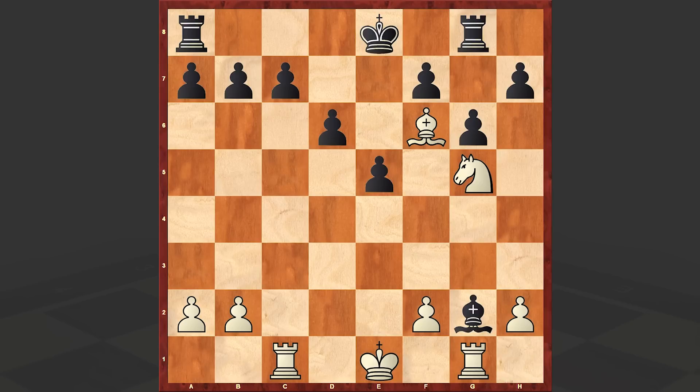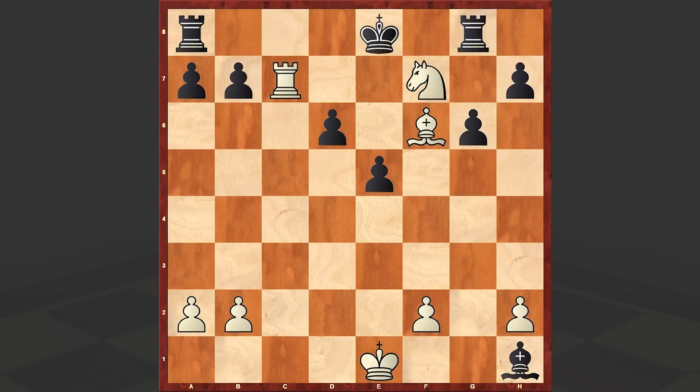Instead of making the Rg1 move, White went for Rxc7, sacrificing the rook. All Black could do was to accept the sacrifice, and there came Nxf7 check. These three pieces are totally paralyzing Black's position and are almost creating a mating net around the Black King.